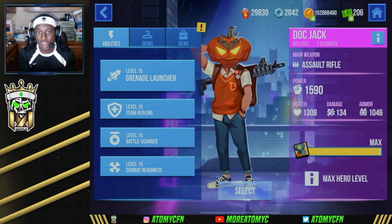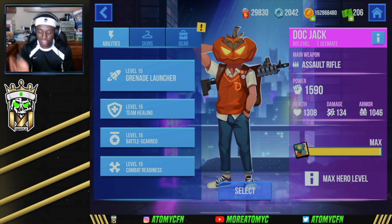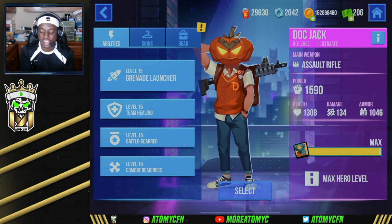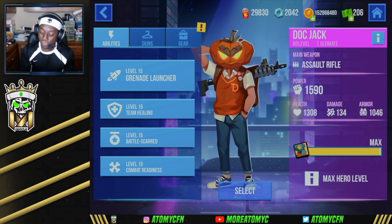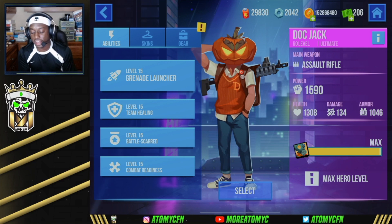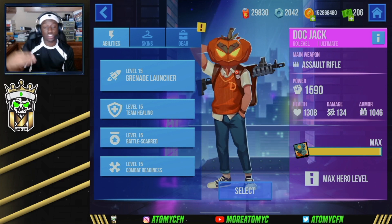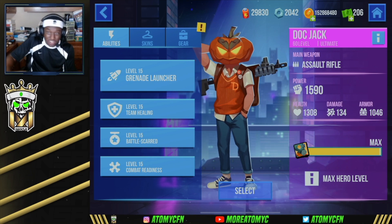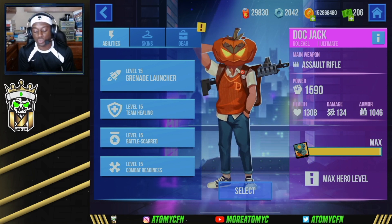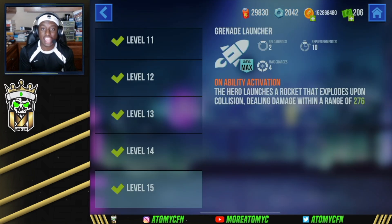The Doc runs the assault rifle. He's got a power level of 1590, 1308 health, and 1046 armor — actually quite a bit for an AR hero. He does 134 damage per shot. Doc has a huge clip and decent range, so you've got a lot of ammo to work with.